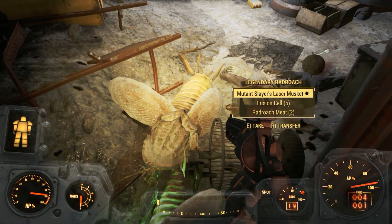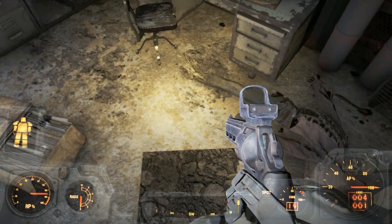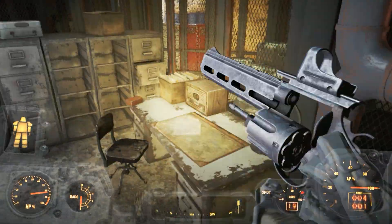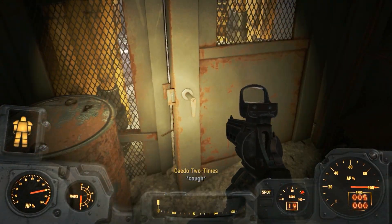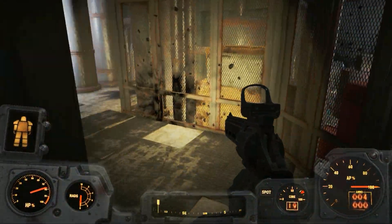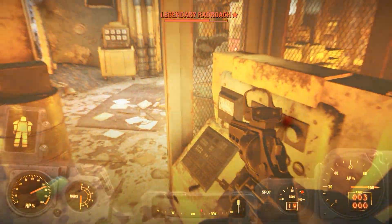Legendary radroach — take that! Is this the one that explodes? Mutant Slayer's laser musket — interesting. We're not going to encounter many mutants here sadly. Bobby pins, stim packs — very nice. Got a key that was stuck in this one. How do we get into that room over there?